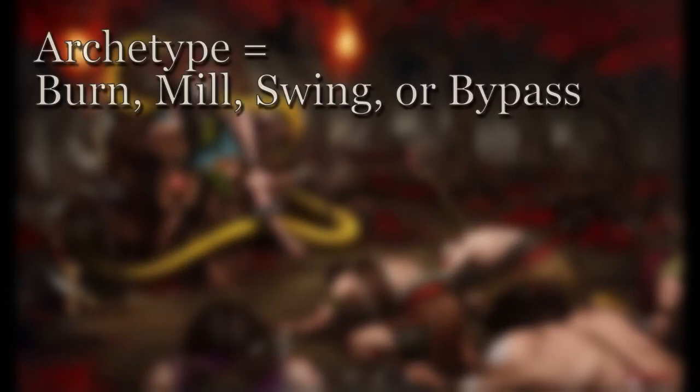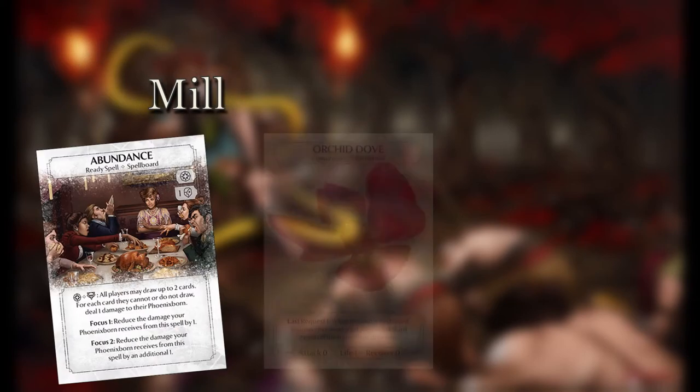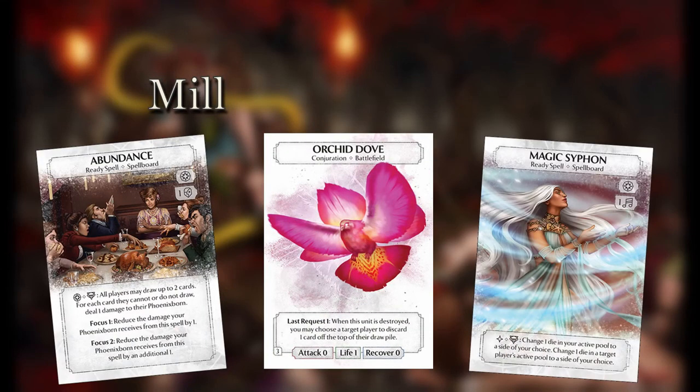If you picked an archetype as your starting point, the win condition may be more generic and centered on a general strategy. For example, if you want to build a mill deck, the win condition is obvious and linked directly to the archetype: you want to discard cards from your opponent's deck until it is empty so that they die from fatigue damage.